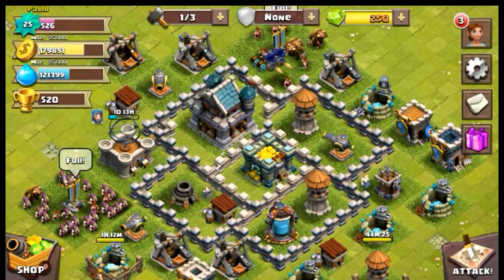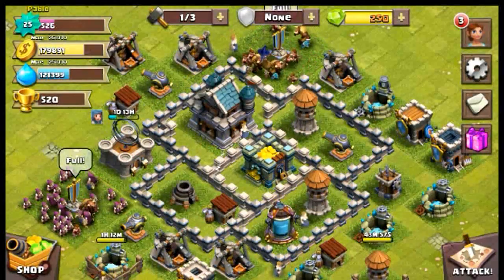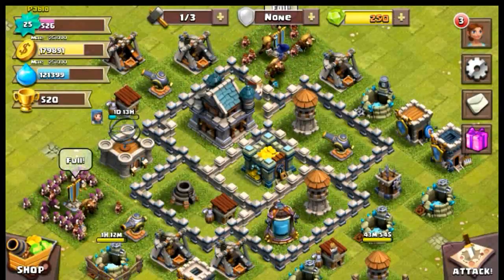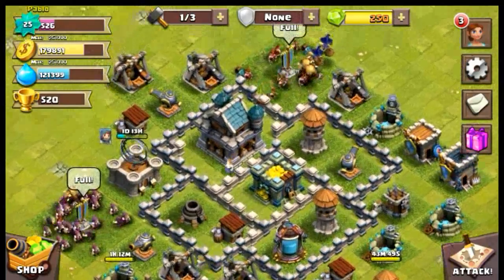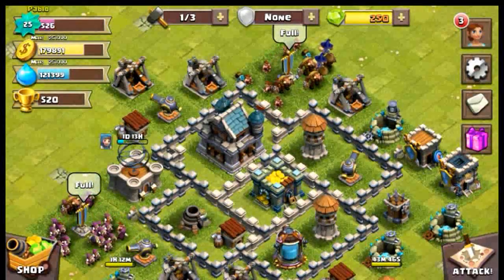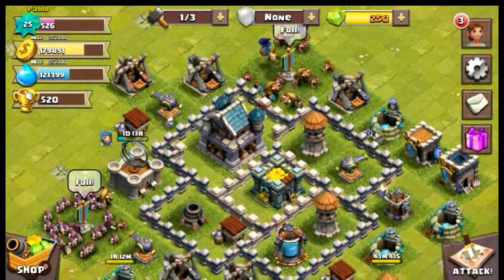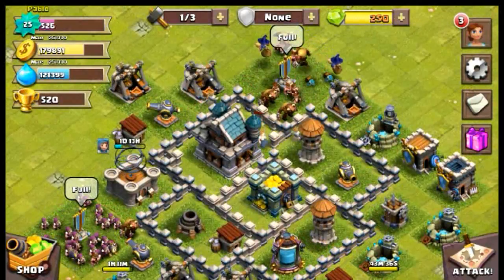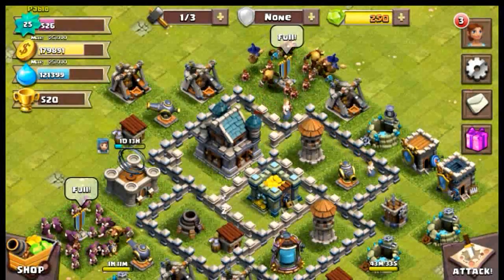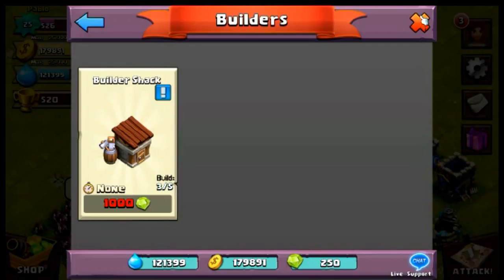As you guys know, this is the UI of the game - this is how the game looks. It has the level system up here showing my level, level 25, my gold, my potions, and my trophies. Right here on the top you can see the builder icon - a hammer icon - which shows how many builders you have. You can get more by making more builder shacks, but you require some gems to build them.